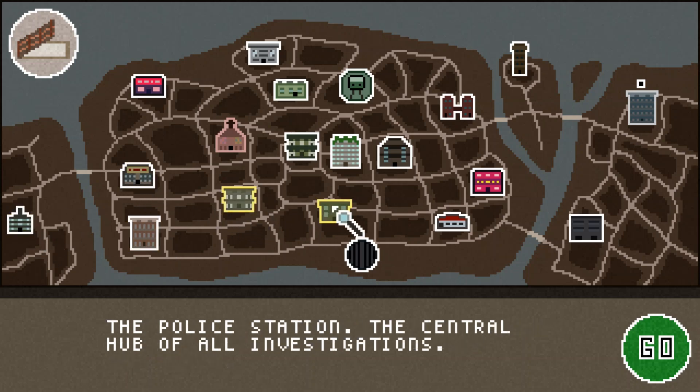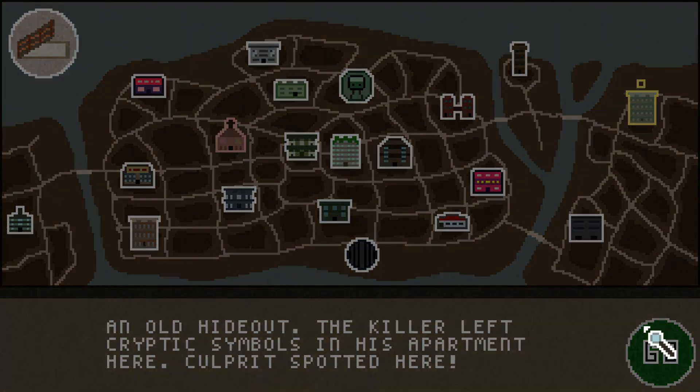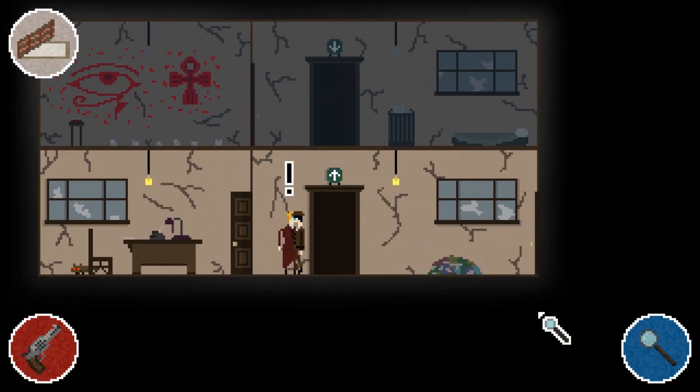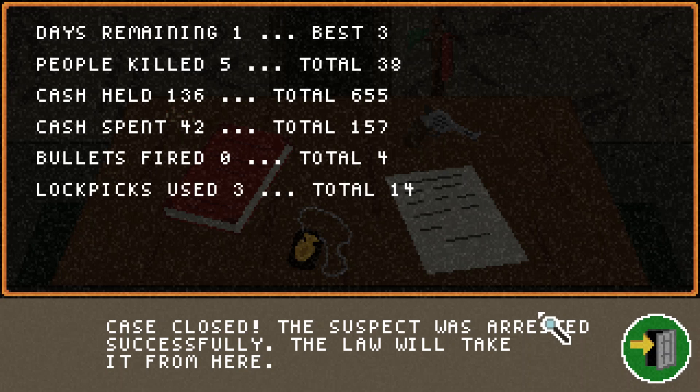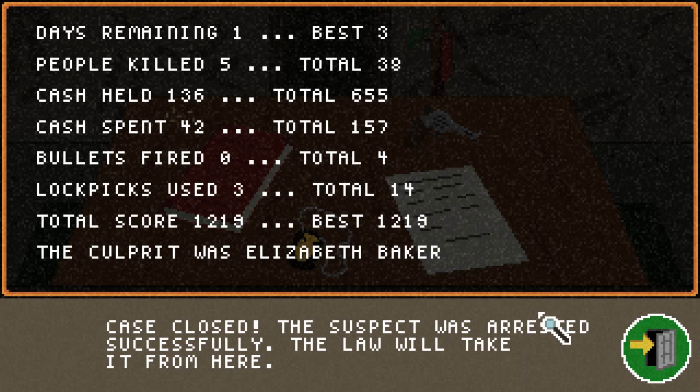Now we have to find the location of the person — there she is, in the old hideout! We come over here, talk to them, put them under arrest, and here it goes. Perfect — the case is solved! I was worried for a second that we might have arrested the wrong person; it was kind of a 50/50 split. The case is closed — finished with one day remaining. The best I've done was with three remaining, and it looks like my score for this match is the highest one I've gotten so far.